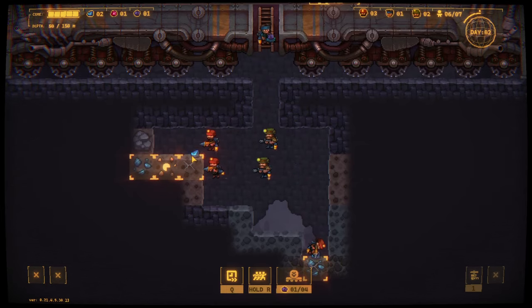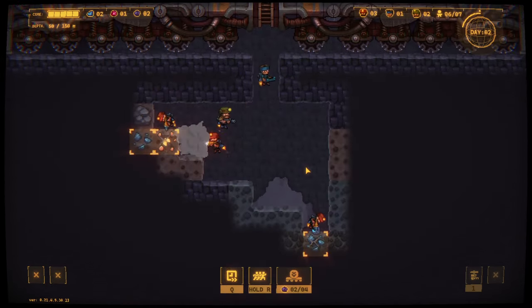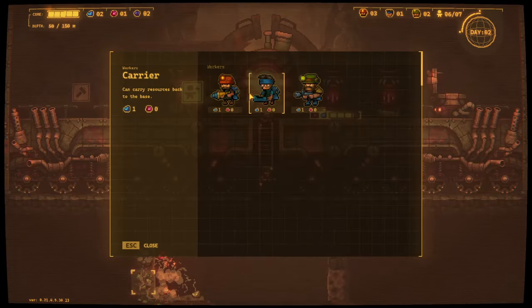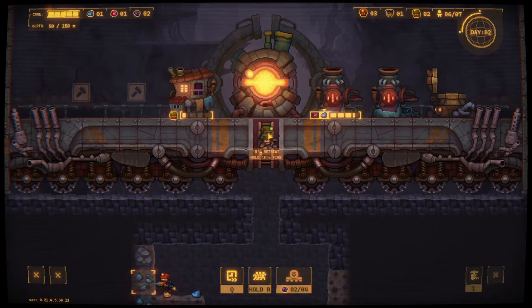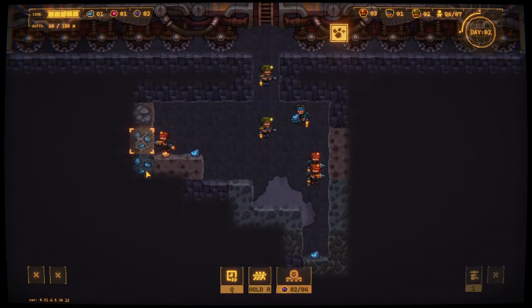Come over here guys, there's some more blue iron here. Maybe I want another carrier, or maybe I really need to focus on defense. I think I will get another guard, just to get my guys safe. I'm not really sure what kind of dangers they're going to face down here.